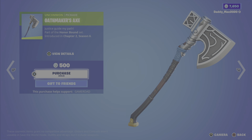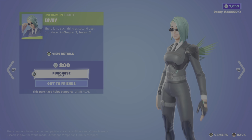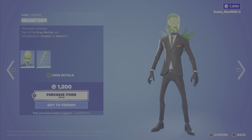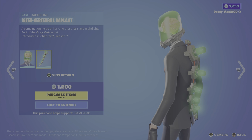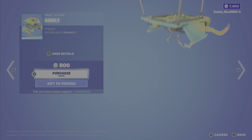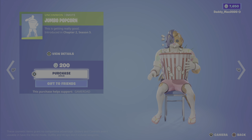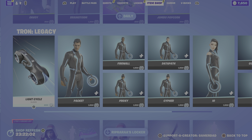The Oathmaker's Axe pickaxe for 500. Next up we have the daily items. First up is Envoy from Chapter 2 Season 2 — nice simple outfit, just the one style, 800 V-Bucks. Kind of looks like she'd be in the Matrix. Then we have the Brainstorm outfit from the Gray Matter set, Chapter 2 Season 7, along with the Intervertebral Implant back bling — 1200 V-Bucks. Then we've got the Duelist Grace pickaxe for 800 V-Bucks. The Googly Glider from Season 3 is 800 V-Bucks — it's got those googly eyes. Then we've got the Sugar Rush emote from Season 10 for 500 V-Bucks, and the Jumbo Popcorn emote from Chapter 2 Season 5 for 200.